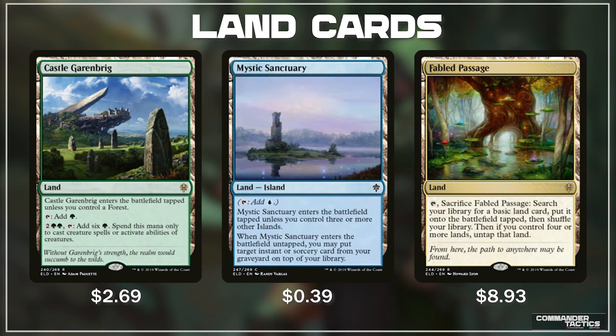And next up we have Evolving Wilds 2.0, aka Fabled Passage. It reads: tap, sacrifice Fabled Passage, search your library for a basic land and put it on the battlefield tapped. But if you control four or more lands, untap that land. So if this is your fourth land — because it counts itself — you basically get a free basic land of any choice. This card is so good; it goes in just about every multi-colored EDH deck ever, and I can only imagine the price is going to go up.